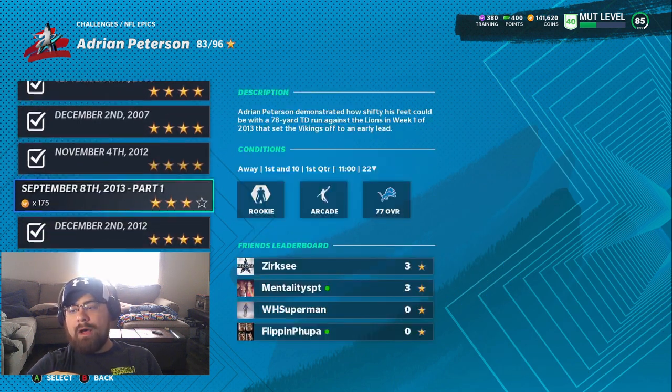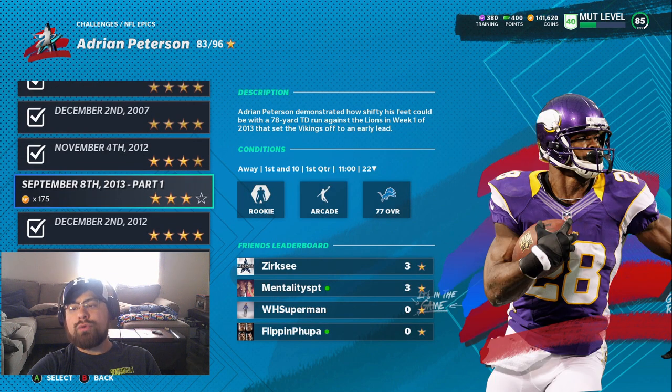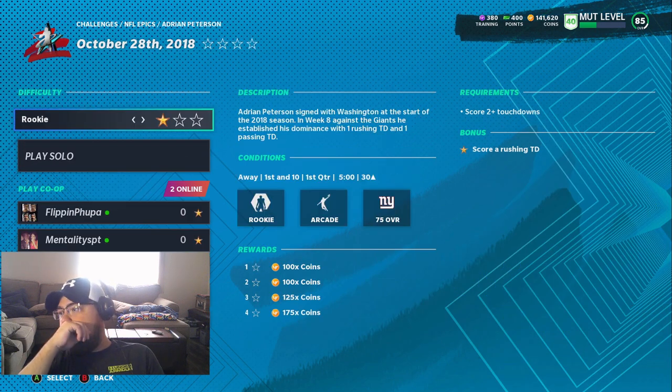Then there's this one: score a rushing touchdown in three plays when you're on your 20 yard line. It's possible, I just really haven't gone back into it. What I feel you should do is just throw it, because it doesn't say any rushing yards. Do a deep ball, do a couple jukes, go out of bounds, then run it in — that's how you get four stars. And then there's this one: I didn't get the third star because it's an 82-yard run, which isn't easy.